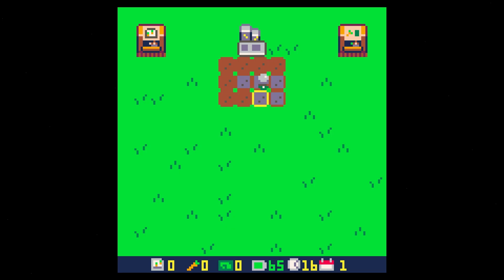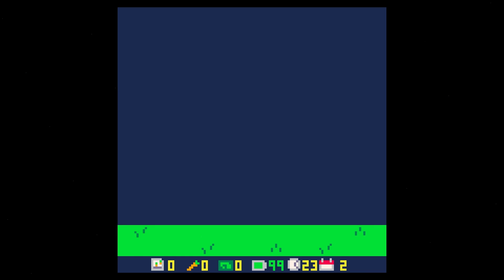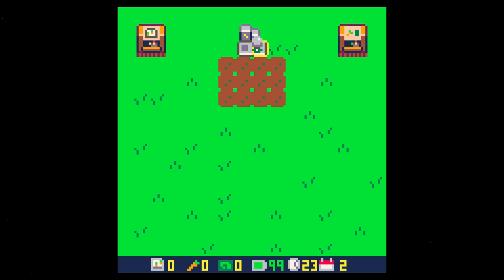We're going to water them. The idea is that we have to water all these seeds before our battery runs out and before the time in the day runs out. Then it's a new day. This is day two.